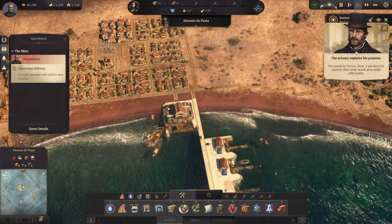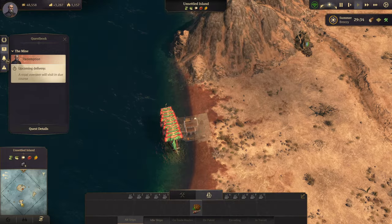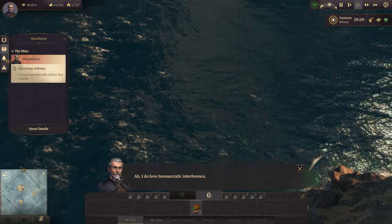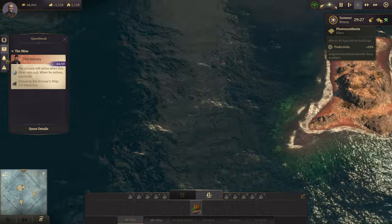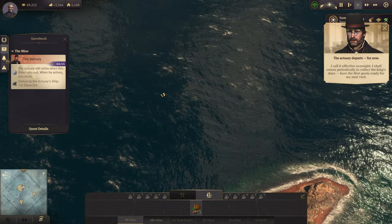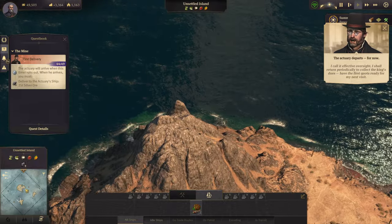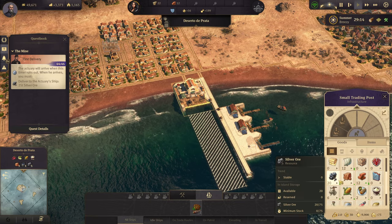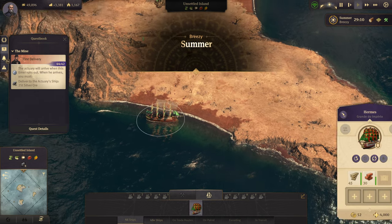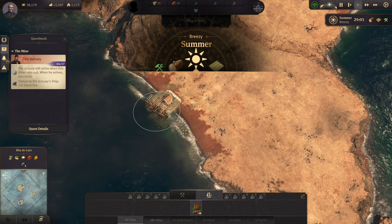We can build obrero quarters now too — so we can do maybe two here. The summer is coming in — awesome! The actuary introduced himself: 'I am Edmundo Vara, actuary to the king.' 'That's Viscount Oliveria to you.' Blah blah blah — that your work proceeds efficiently. We actually do have increased productivity — that's good. They will arrive when this timer runs out and when he arrives I must deliver 25 tons of silver ore. I already have 20, so I'm already set up pretty decently for success on that end.